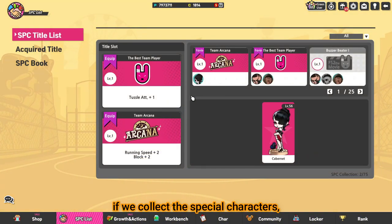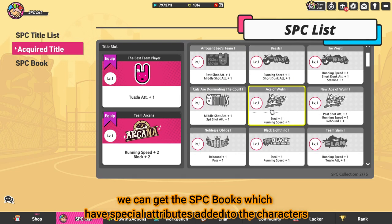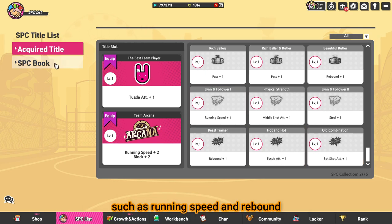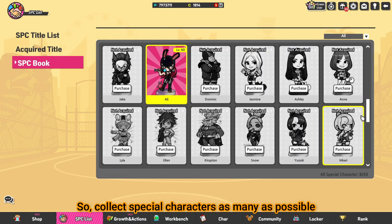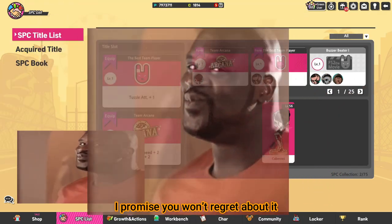For the SPC list, if we collect the special characters, we can get the SPC box which has special attributes added to the characters, such as running speed and rebound. So collect special characters as many as possible — I promise you won't regret it.